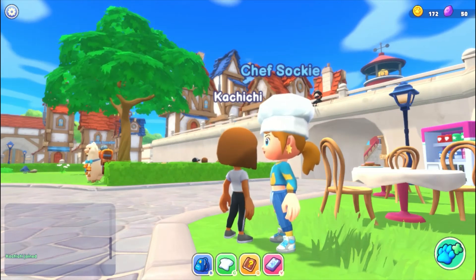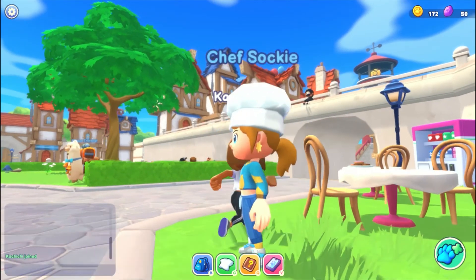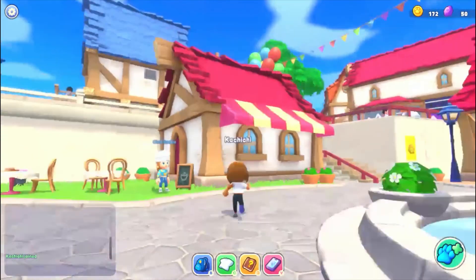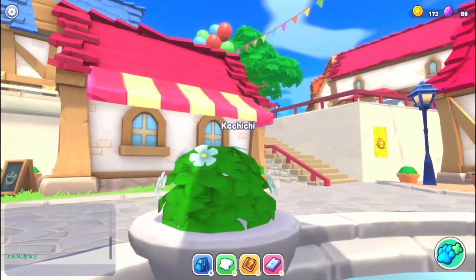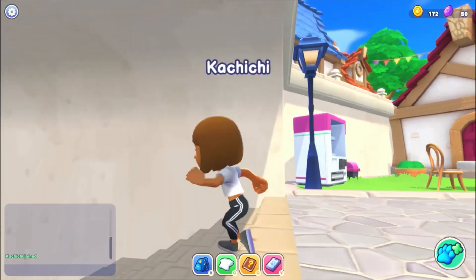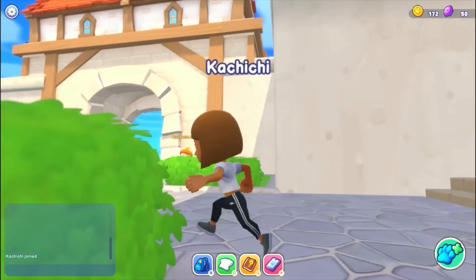I suggest just going around town and collecting as many items as you can, then later on sell to Chef Saki — you can earn way more than 66 points. There are more gardens around, and down these stairs there's a really cool garden where you can find things like stones, bushes, and daisies.